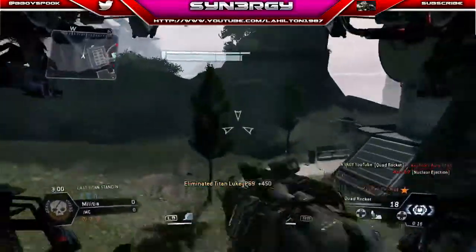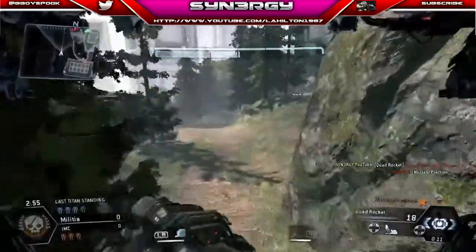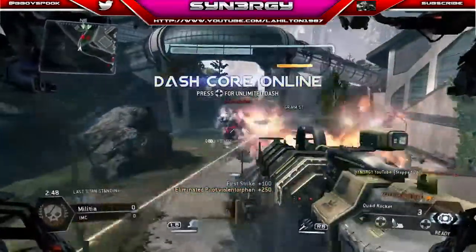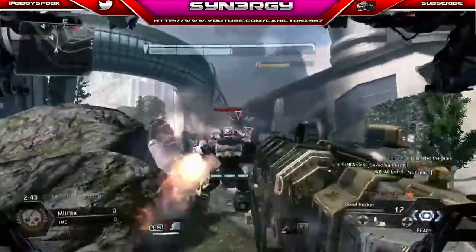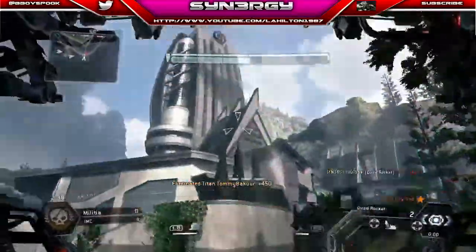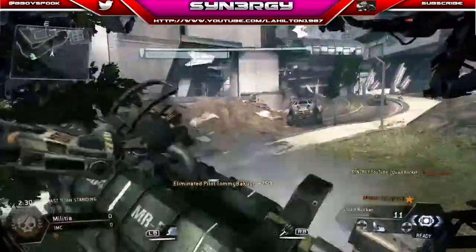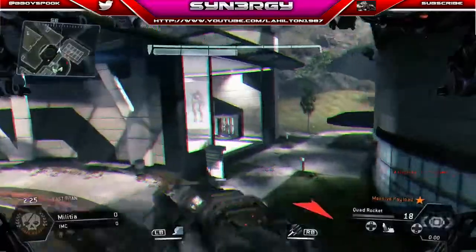Now that he's forced into nuke, what we're gonna do is actually ignore the pilot for the minute and just move straight on to the next titan. They absolutely have no idea that I'm behind them, even though I'm ripping them to shreds. Turn around! Okay so titan two down — you can see the human pilot there. Just gonna eliminate him with a quad rocket and then we're gonna go on the hunt for the next titan.